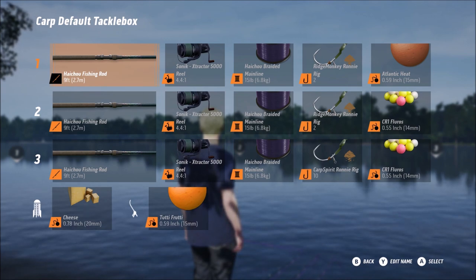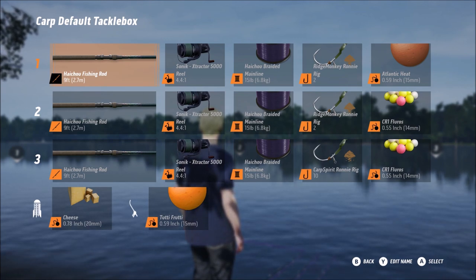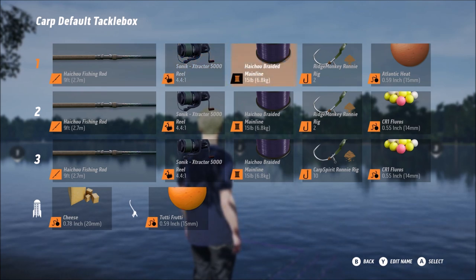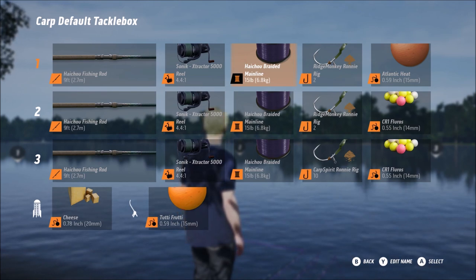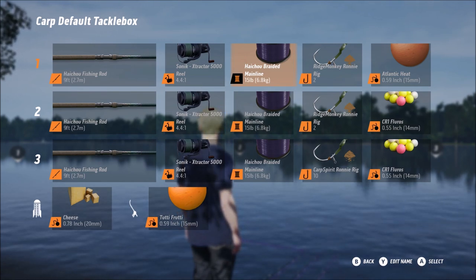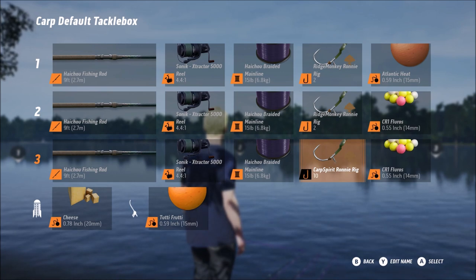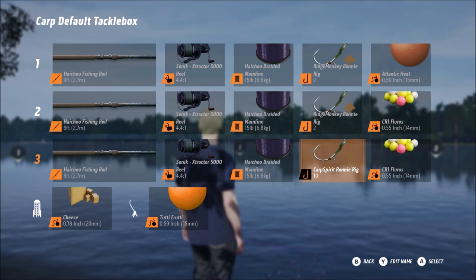I have rod one, two and three - the actual rods are all the high chew fishing rods, the nine-foot ones you start with. I've bought the Sonic Extractor 5000 reel, which is 4-4-1, on all three. I've also got the high chew braided mainline, the 15-pound one - it's all I could afford - on all three. I've got the Ridge Monkey Ronnie rig, size two on two of them, and on the third one I've left it at size 10 completely by accident, so that needs changed. I've got the Atlantic Heat 15 mil boilie and the CR-1 fluorocarbon on the other two.